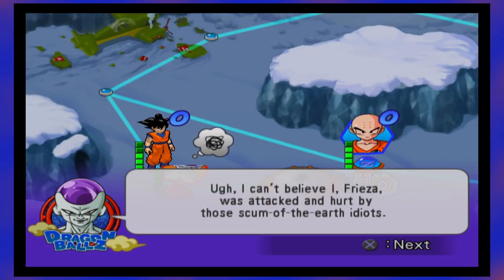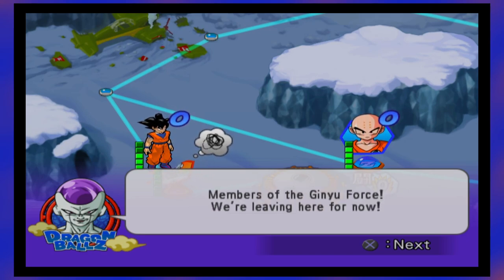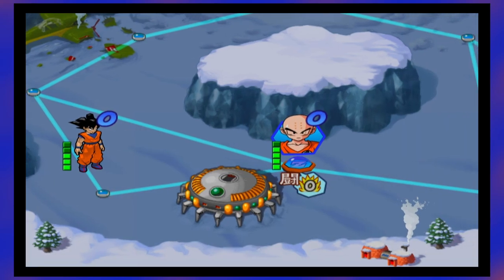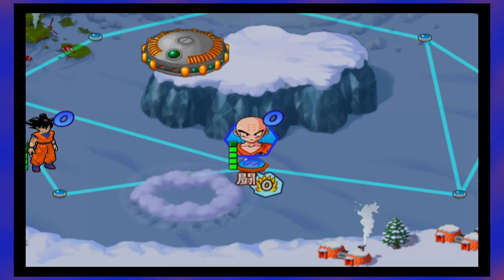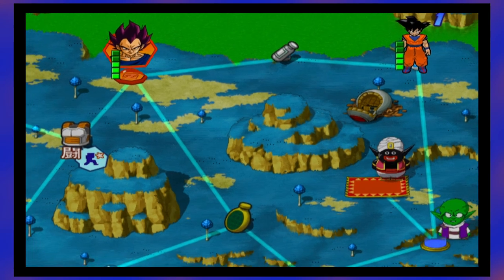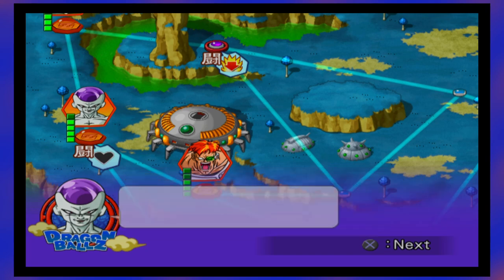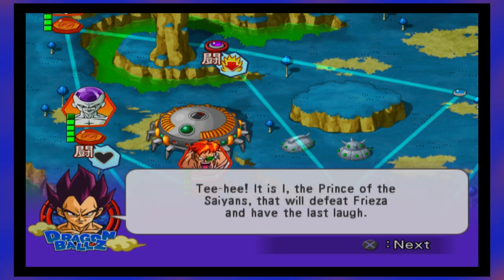Sadly, our victory against Frieza is short-lived. Due to him managing to escape, he's headed towards Namek to make his wish to become immortal. Well, at least we're sticking to canon material now. We arrive on Namek with a nice surprise — Vegeta finally makes his entrance. But unfortunately, he's in the way, and the Ginyu Force isn't too far behind him.